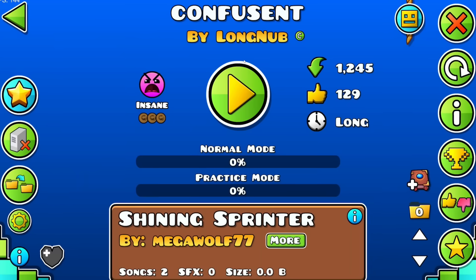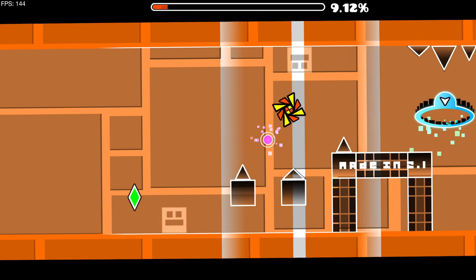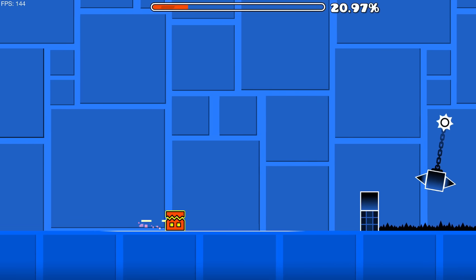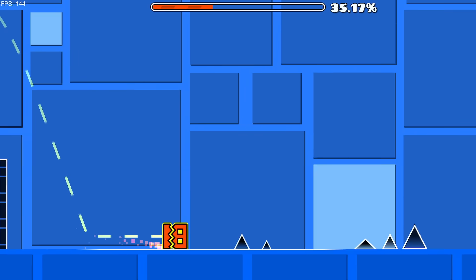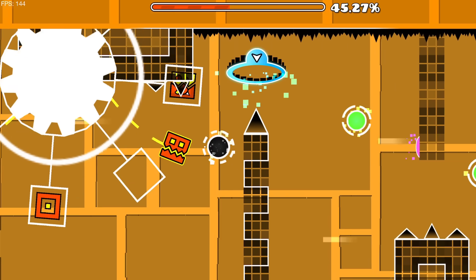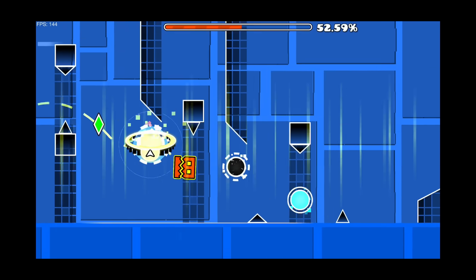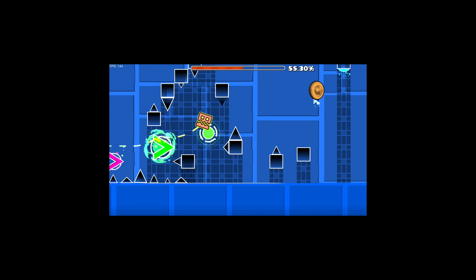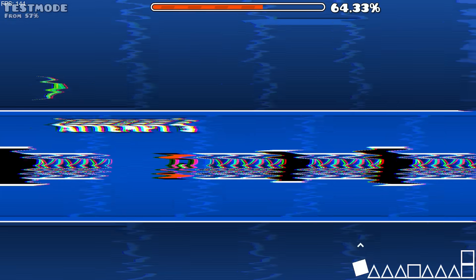Next up, Confusant by Longnub using Shining Sprinter by Megawolf77. We have one of these animated effect levels. This is cool. I like the sync straight away — how we're going backwards and forwards. The screen shift is amazing. These moving blocks are fantastic, I love these kind of levels. We just took the block out of the level — these particles are amazing. We just got shifted in a little spinning contraption into a separate part. This is crazy. Please never stop making these kind of levels. They literally make me so happy. You get so many unique and different effects that you don't normally see in fully decorated levels. That screen shift is nice — we're going sideways for a second, it's changing the perspective.